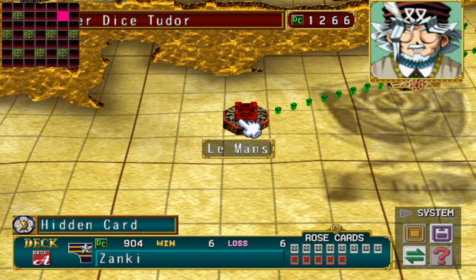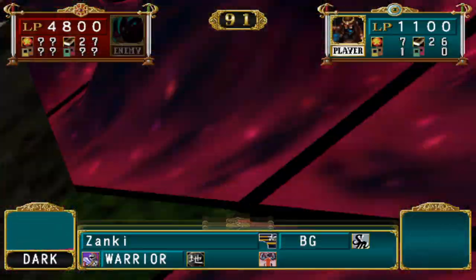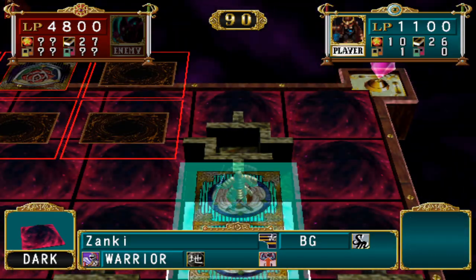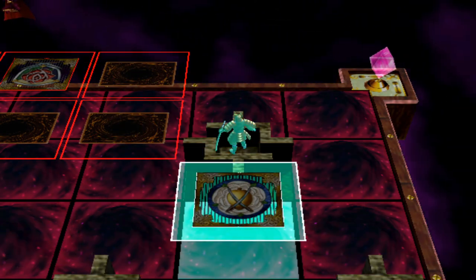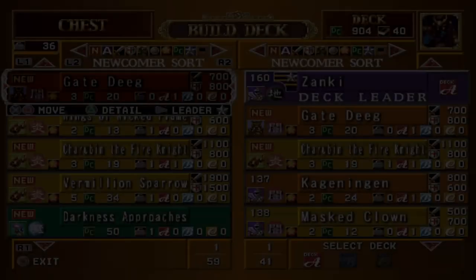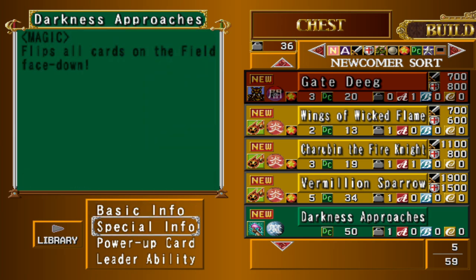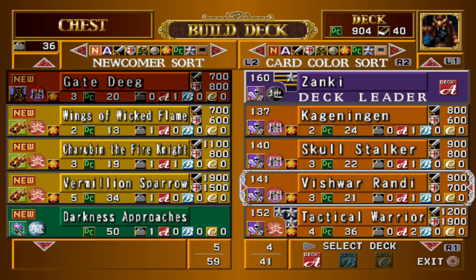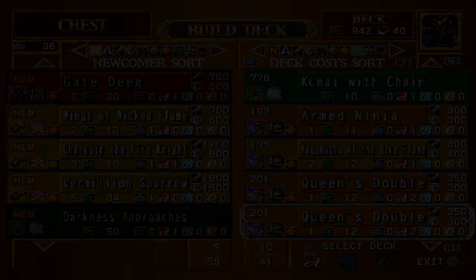Synergizing with Gate Deeg's effect is actually the next hidden card: Darkness Approaches, found on the Labyrinth tile at the top right of Jasper Dice Tudor's map. Darkness Approaches is 50 deck cost in Redux mod and it's a spell card with the notorious effect that flips all monsters on the field face down. It synergizes particularly well with flip effect monsters, as you can use a flip effect monster then flip it back down with this card to activate the flip effect a second time.